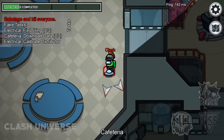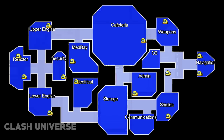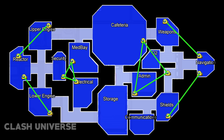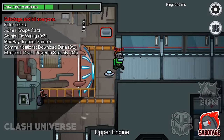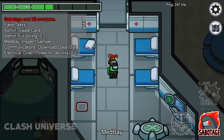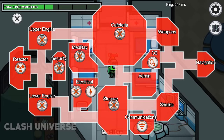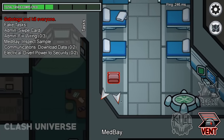Vents are an easy way to escape or stay hidden. Here's a vent chart that clearly describes all the vent positions and possible directions to go from each vent. Here's a 200 IQ trick: notice the camera blinking — that suggests someone is in the security room. Go to Medbay, close the gate of the security room, then use vents to finish your enemy.